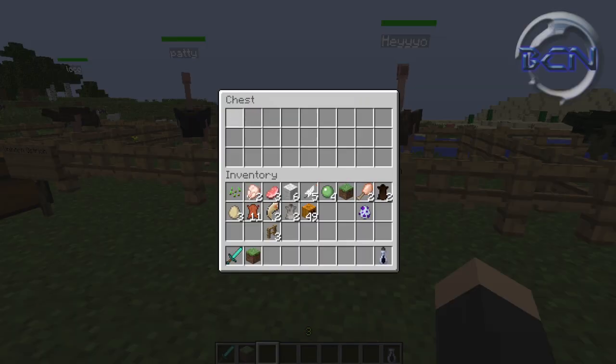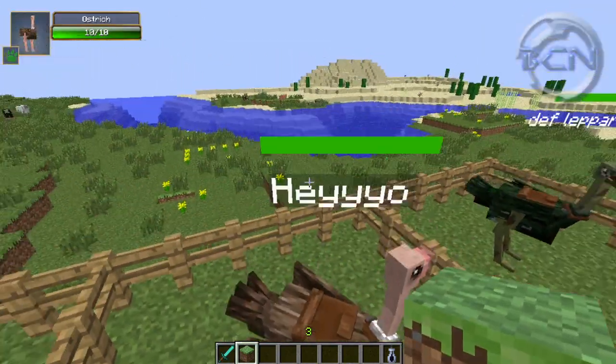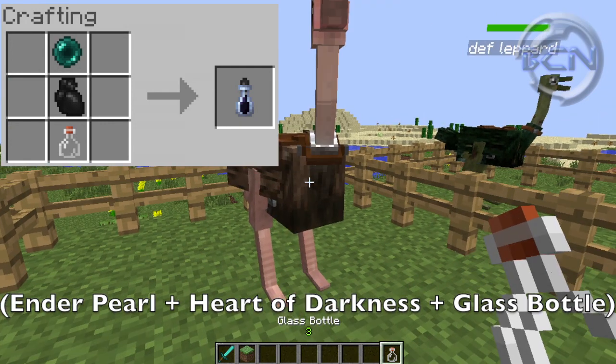Your ostrich needs to be completely full grown before you do this — in other words, you need to have a saddle on him. Then you just get the essence of darkness. We'll have the crafting recipe in the corner because I don't know it off the top of my head.